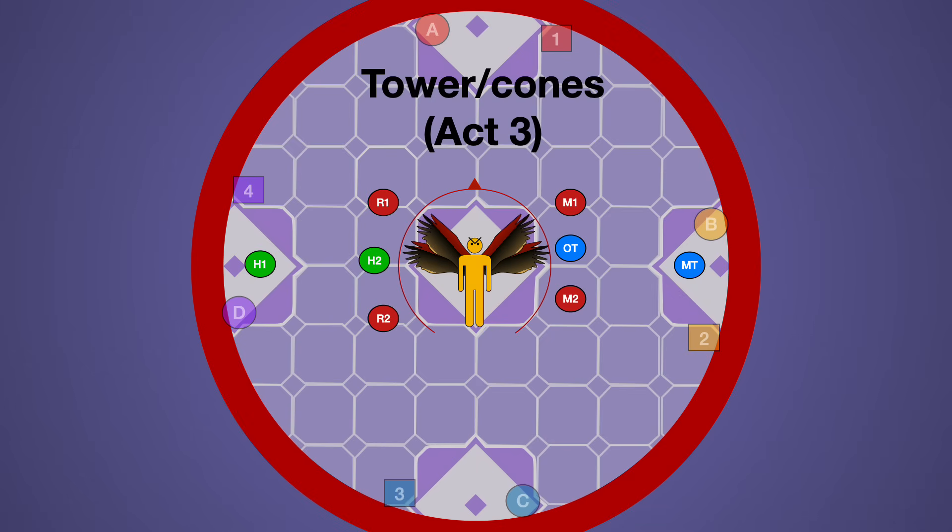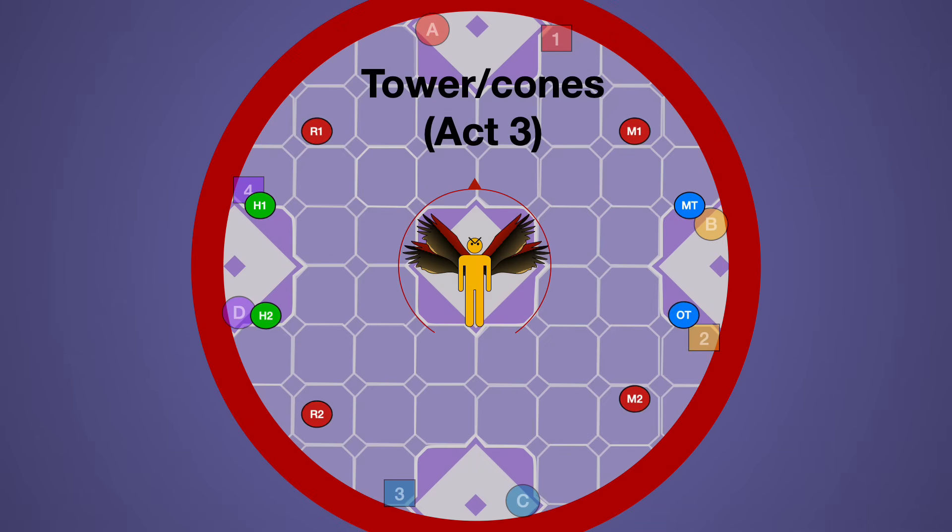In Act 3, you're going to need one melee or tank and one healer or ranged to be a designated baiter who's going to go further out than the rest of the group. You need to have tower positions, and be aware that depending on how the mechanic goes, these might be mirrored.